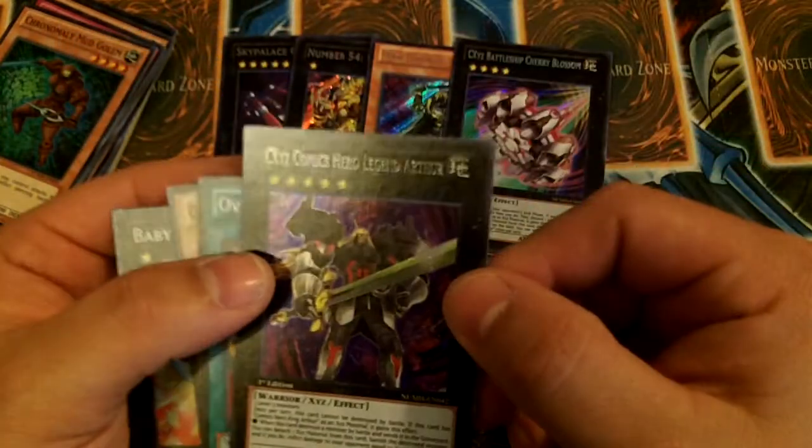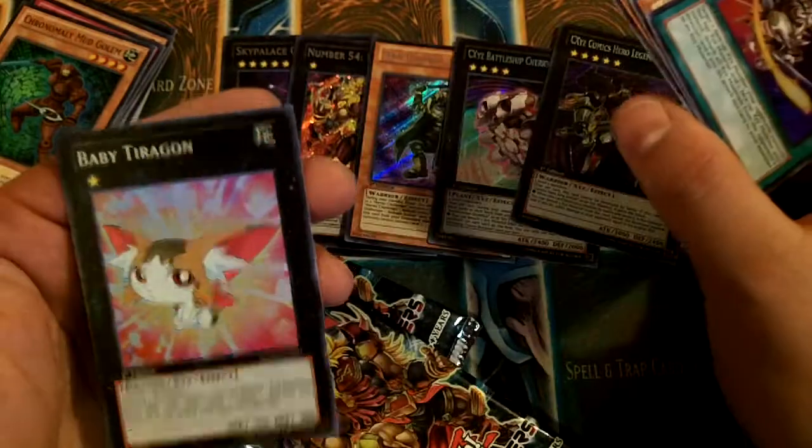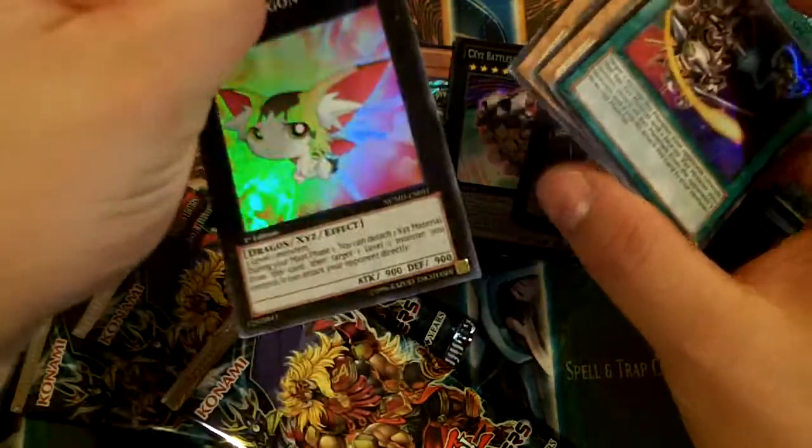Baby Trigon looks cool. Cosmic Hero Legend Arthur. Baby Trigon looks pretty cool as a Super, though — that looks pretty sweet.